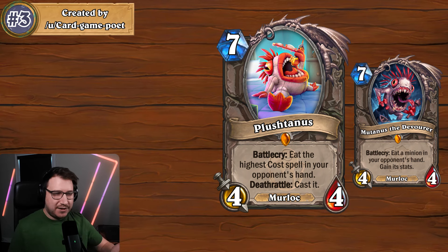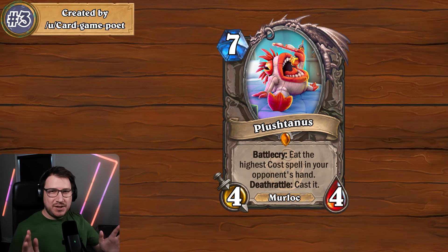Since I like Mutanus so much, I think this is a great card. The only thing I would probably change is the Battlecry from targeting the highest cost spell to just a random spell. Mutanus doesn't target a specific minion — it's just a random minion in your hand — and targeting the highest cost spell is just too disruptive. Changing it to a random spell would be much more fair but still very good.